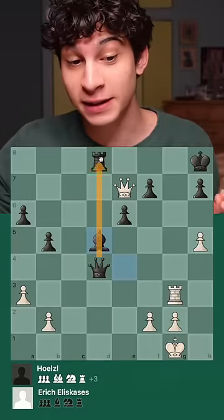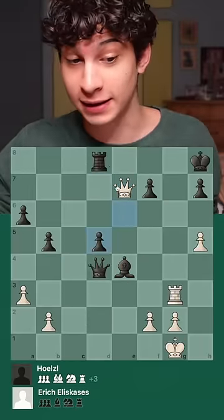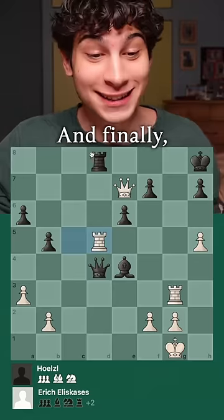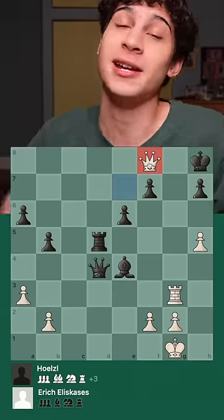If the bishop takes, the defense off this rook is done, and this is checkmate. Same goes for this pawn — if pawn takes, this is checkmate. If queen takes, the queen is decoyed off of f6, and this is checkmate. And finally, if rook takes, the rook stops the defense of this f8 square, and we checkmate.